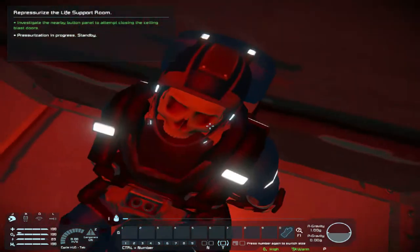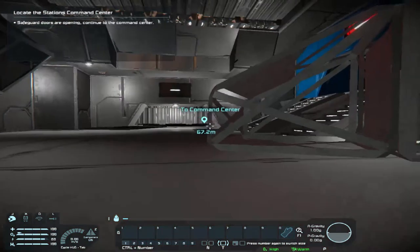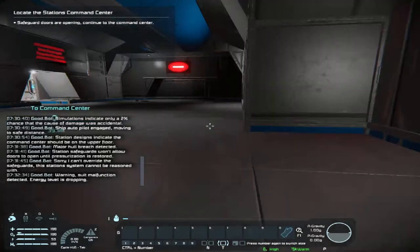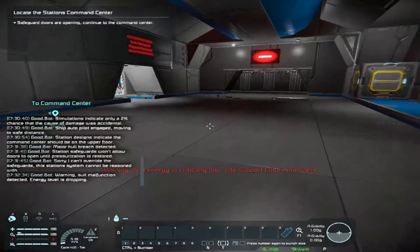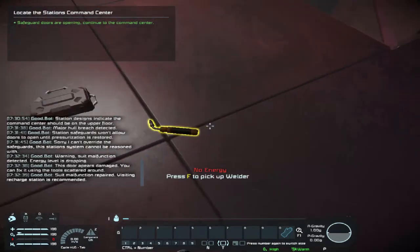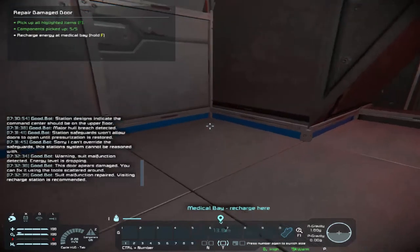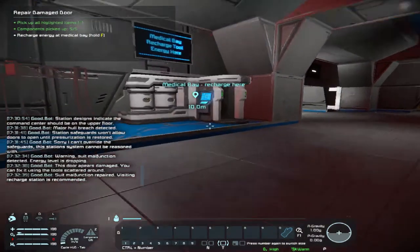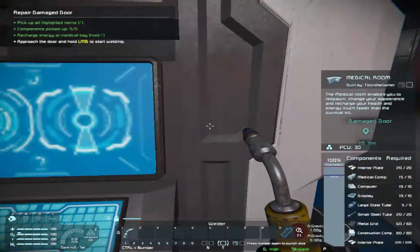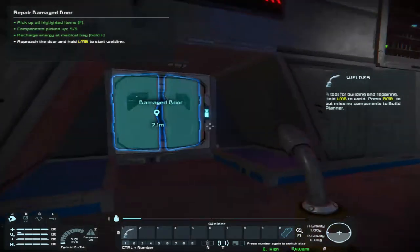Yeah, why'd he take his helmet off? Someone take his helmet off for him. Safeguard doors are now opening. No energy — what do you mean, no energy? I'm picking this stuff up. Recharge energy at this — okay I can hold it. All right, now I need to start the welding process, fixing this door.